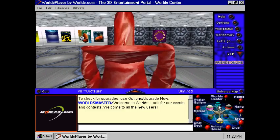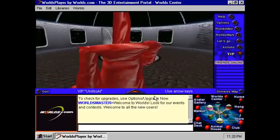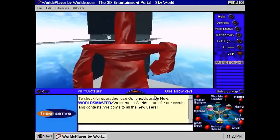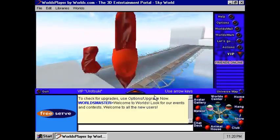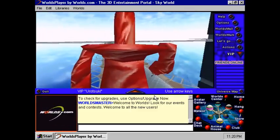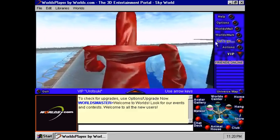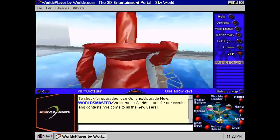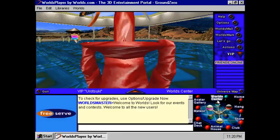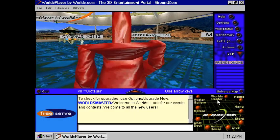Here we have the pods again. Let's use the sky pod. If you go into the sky, it's pretty much the same except you've got this weird sound that's not in the newer version — like whimpering dogs or something. I think the reason they removed it is because if you go to another world, it just keeps playing. But it stops after a while.